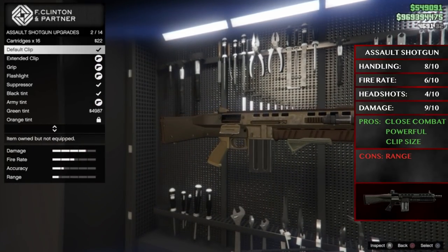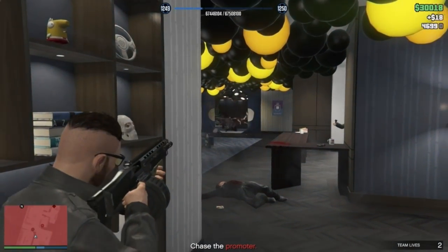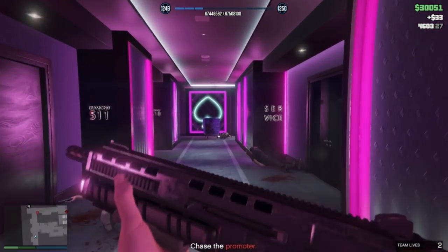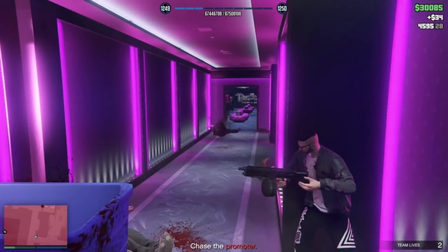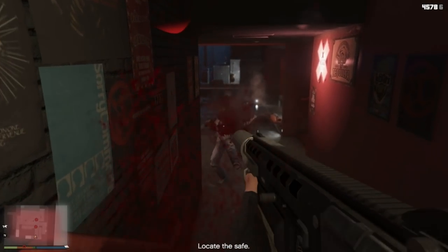A very underrated weapon is the Assault Shotgun. At close range, it can kill anyone in two or three shots, and seeing as its fire rate is so rapid, we are talking very quick deaths. The extended clip takes it from a paltry eight rounds to a massive 32, meaning larger gunfights in close quarters are a breeze. It's great at shooting from cover with its powerful spread, leaving you hidden from taking any real damage — the perfect weapon for any confined spaces or close quarters combat.